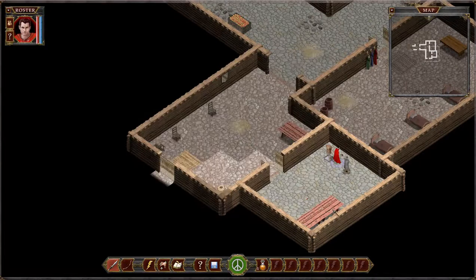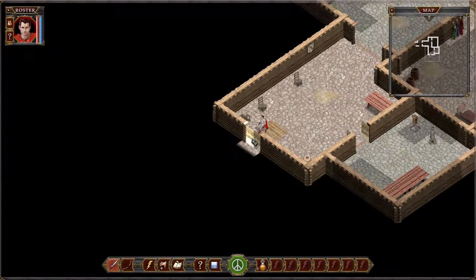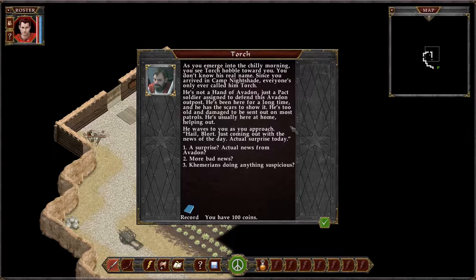Can't take the armor off the stand, alas. That's mostly just set dressing anyway. I went outside. As you emerge into the chilly morning, you see Torch hobble towards you. His name is Torch — you don't know his real name. He seems rather worried, to be honest. Since you arrived at Camp Nightshade, everyone's only ever called him Torch. He's not a Hand of Avedon, just a pack soldier here to defend the outpost. He's been here a long time and has the scars to show it — too old and damaged for most patrols. He waves to you as you approach.